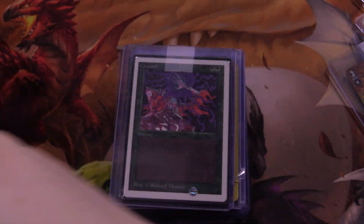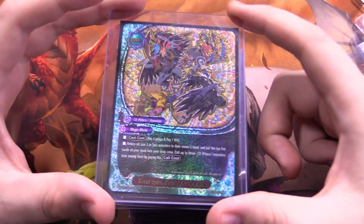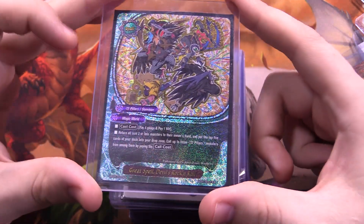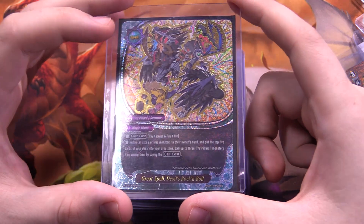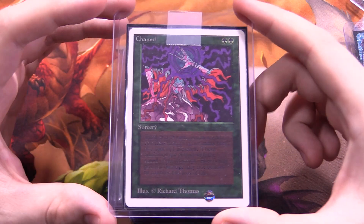Continuing my Buddy Fight SP quest — we have Great Spell Devil's Rock and Roll. I do remember this card being pushed but it didn't see that much play. It's not super good but it's all right situationally. I always like spell cards that are SPs, so hey, nice.